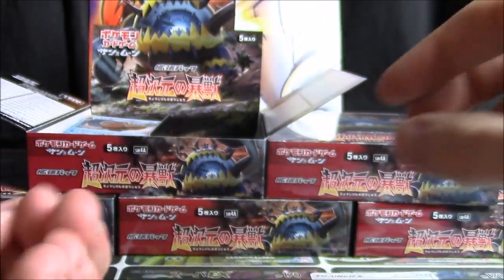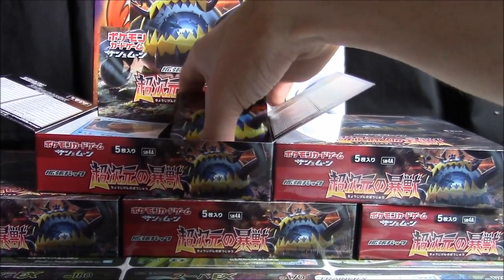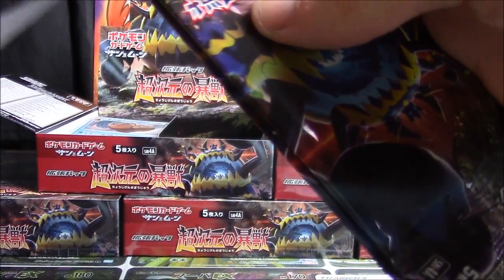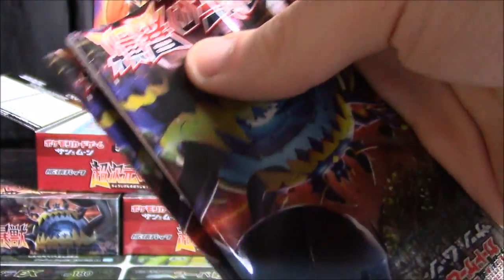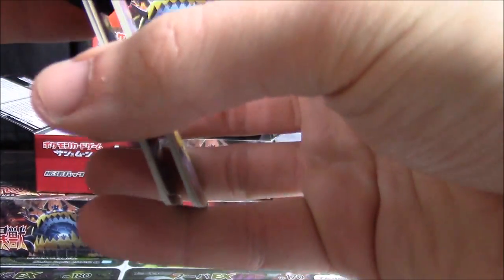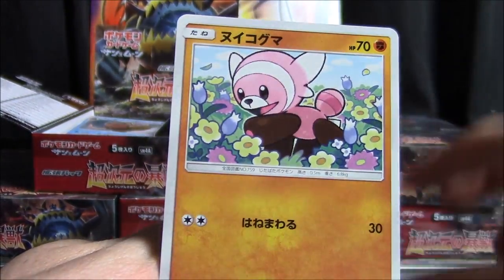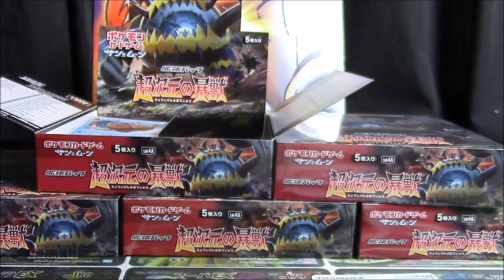There's a Regice. It would be absolutely wild if by some weird fluke I was able to pull the Guzzlord too and complete the hyper rares — I would happily forgo another ultra rare to make that happen. Last two packs of box number one give off a Hakamo-o holo. Very cool.